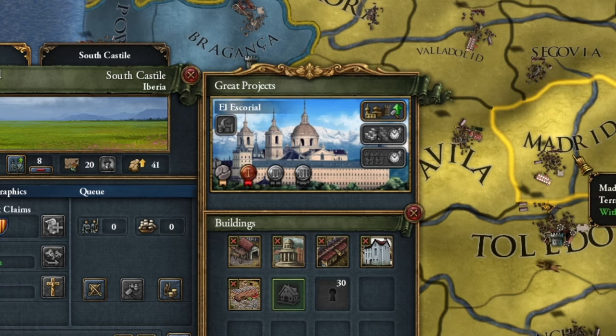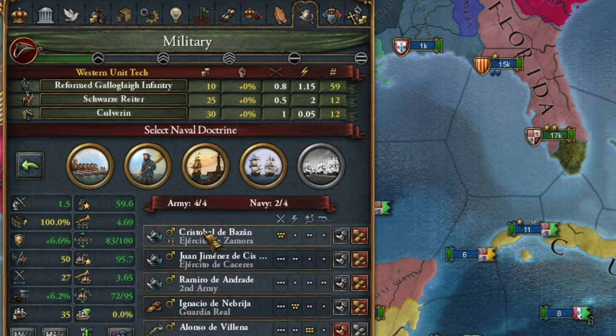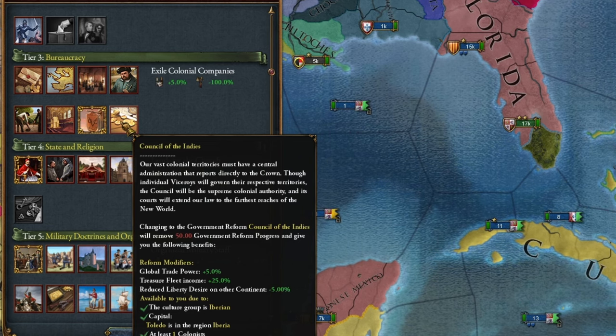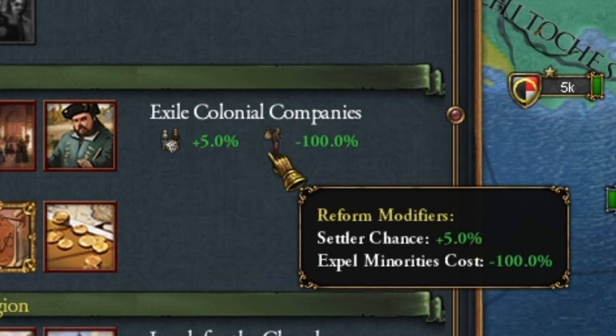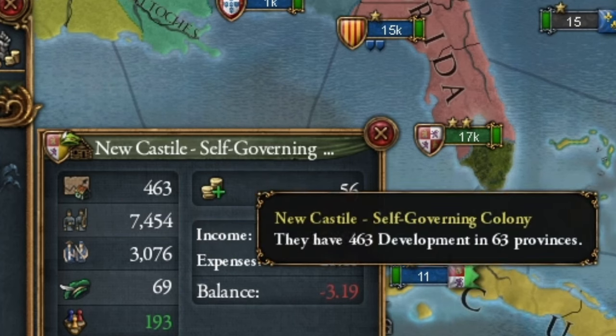For our treasure fleets, developing this monument in Madrid is practically a must-have. A small spoiler: you don't have to upgrade this monument - you get its two free upgrades from the 'New Capital' mission. Another modifier for our gold fleets is our maritime doctrine, which I already have set to the Grand Armada. The third place where we acquire this modifier is our government reform, which I'll be changing after a while. For now, we are still colonizing, so we are focusing on faster and cheaper colonies.